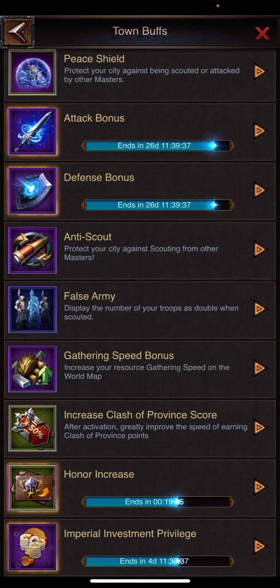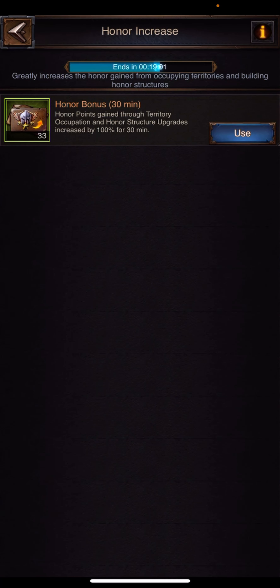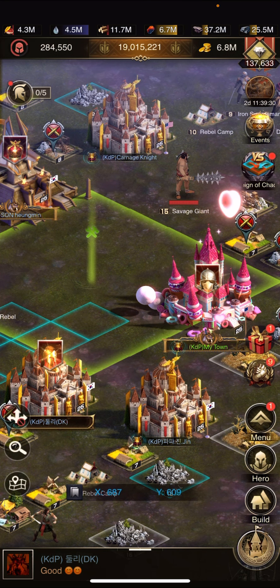You also want to make sure that you have your honor increase turned on — this gives you 100% honor for 30 minutes. Make sure you have that turned on too, so you get all that extra honor every single time you attack.